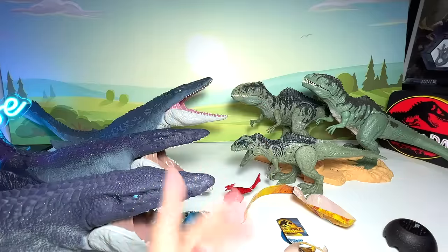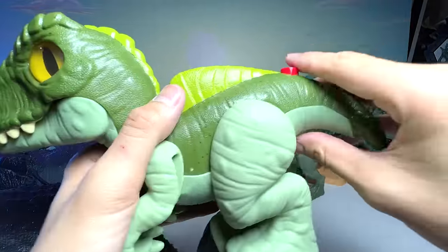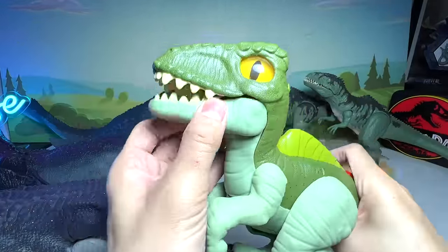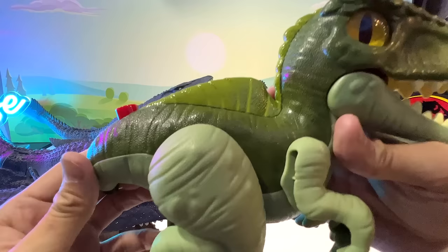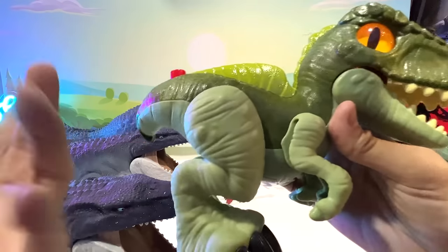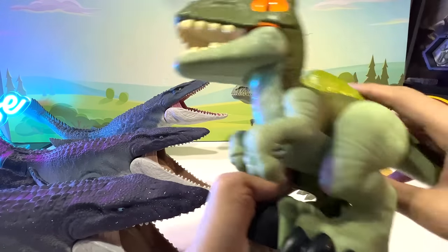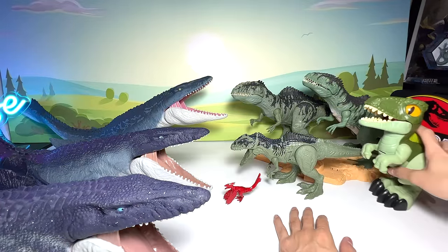Let's move on and take a look at our next Giga. Here is our next Giganotosaurus — this is actually from Imaginext. It's a pretty cool figure; it actually has eyes that can light up. It comes with a button and produces different roars as you press it. Very, very nice figure.